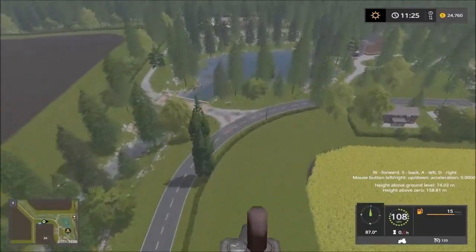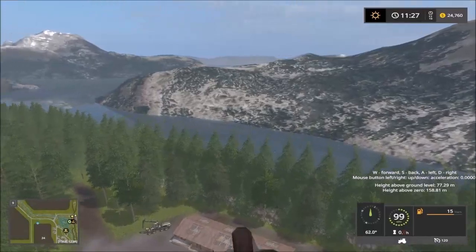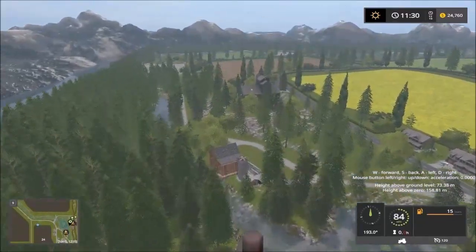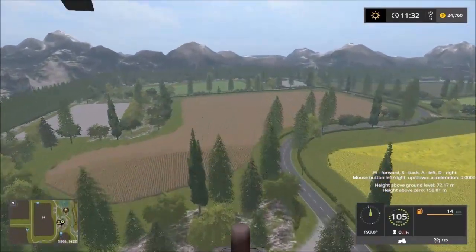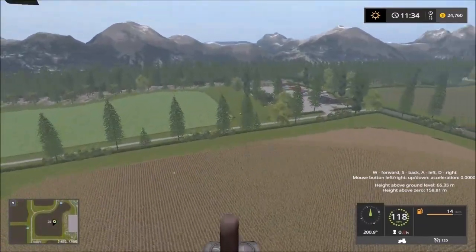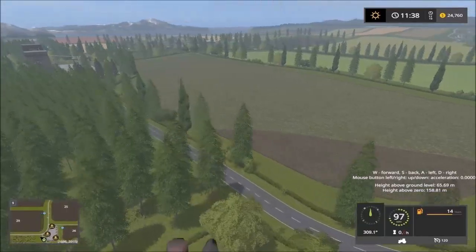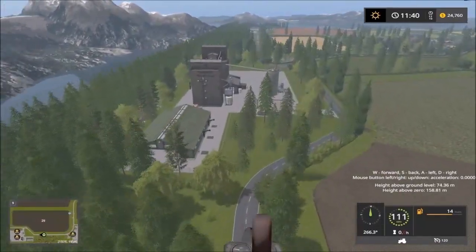Here we have the lumber area with corn here and a lumber yard there. Large forestry here — a strip of forestry. A lot of placeables over there. We have straight down the road to the last sell points. Over here we have the compost machine and everything — the produce center. We have another forestry area here. And the last sales point here.